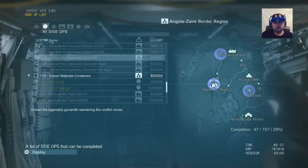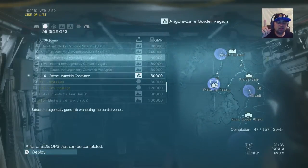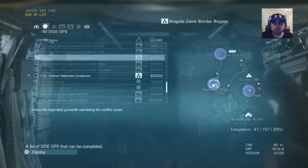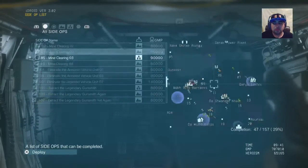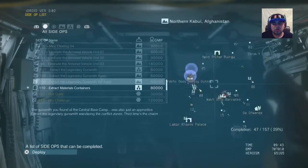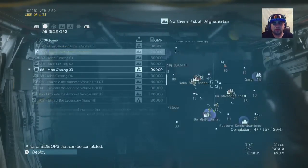The reason you have to do this three times is because the first time, it's not the actual legendary gunsmith — it's his apprentice. The second time, it's his apprentice again. The third time, it is finally him. So just spam out side quests for a couple hours and you should unlock 7, 8, and 9 in no time.